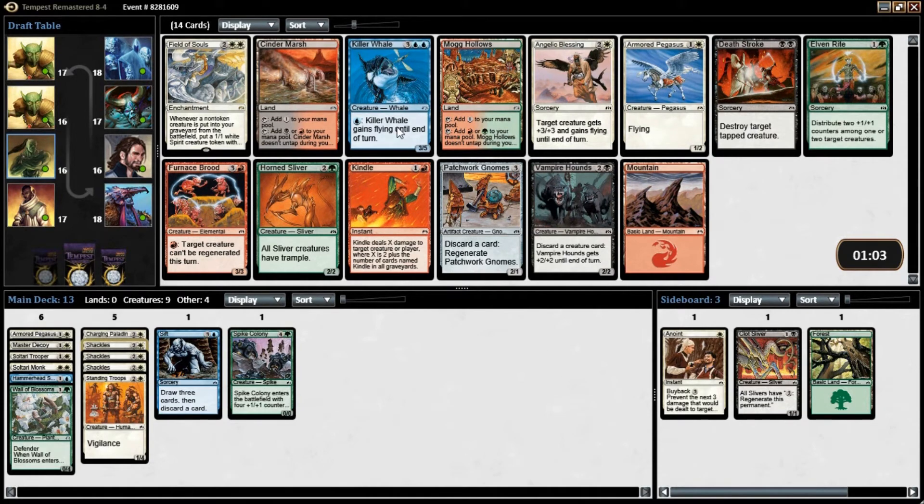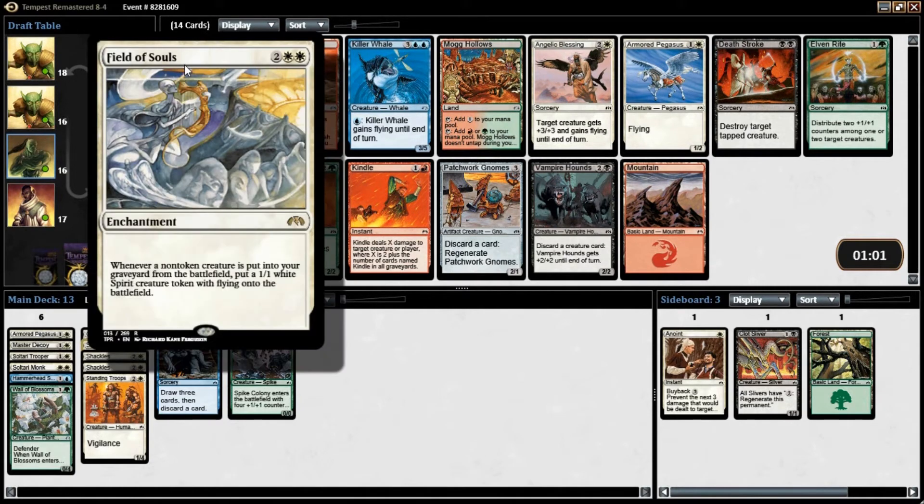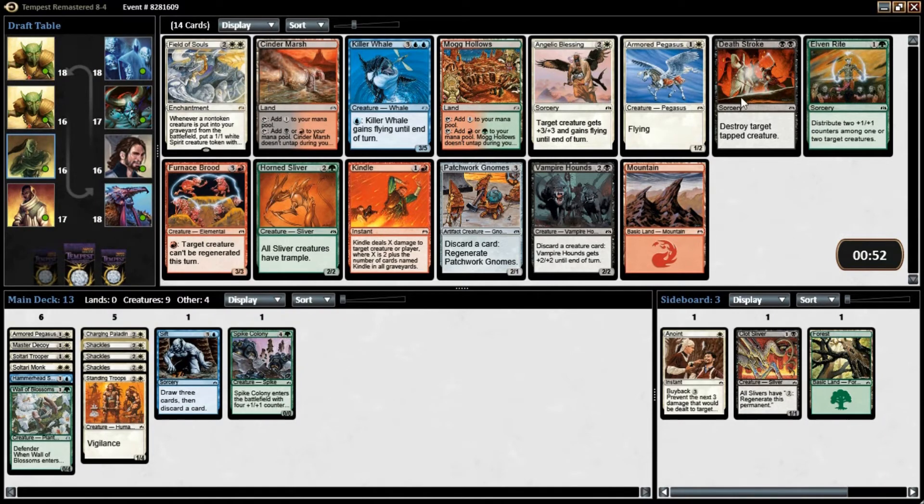Killer Whale — it's a great blue card. Whenever a non-token creature is put into your graveyard from the battlefield, put a 1/1 white Spirit token with flying into play. It's not horrible, although it costs four. It's really hard to take a turn off in this format. I might just take Killer Whale here — it's just that good. Another card that was great in Vintage Masters as well.